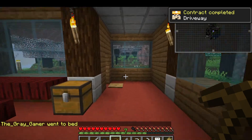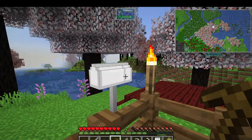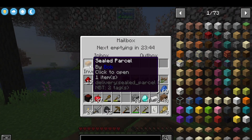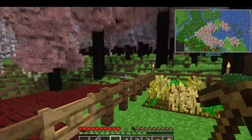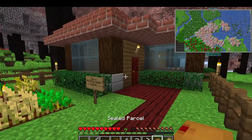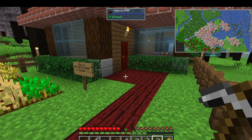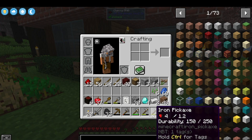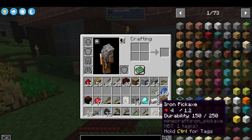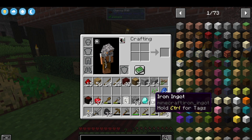Contract completed — the guy building the driveway. The parcel doesn't tell you what you're getting out of it, so you have to kind of... I got a used iron pick. If this one wasn't used I could mail this one to the customer.